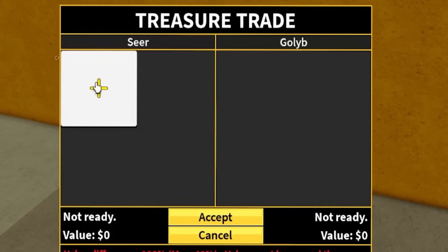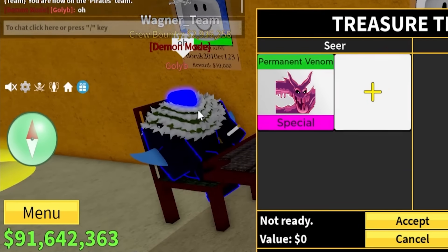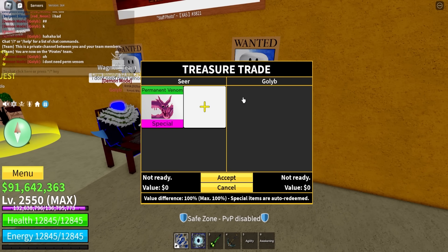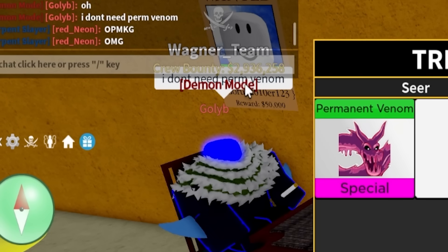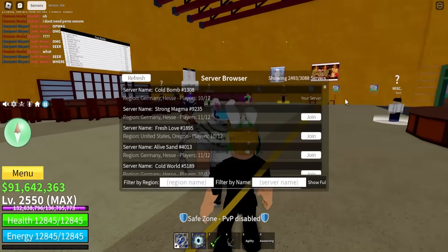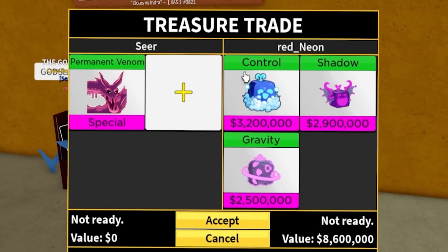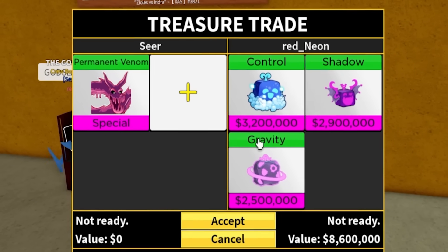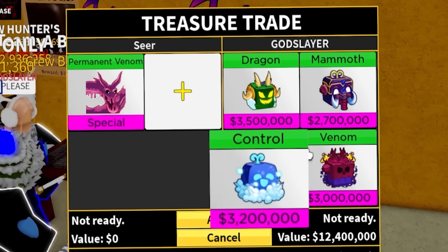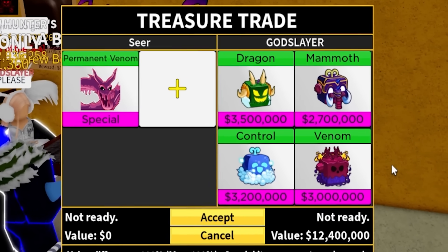Maybe this person who looks stacked? Come on, please have something good - you have mammoth fruit and all that stuff. He probably doesn't have anything. One person says they don't need permanent venom - how do you not need permanent venom? Everybody wants it. Another person has venom in their hands but probably didn't roll it. The offer is control and shadow - no leopards. We got dragon, mammoth, control, and venom - no leopards, guys.